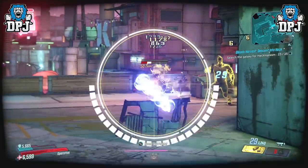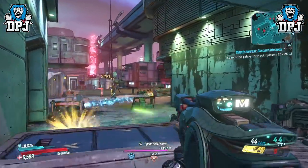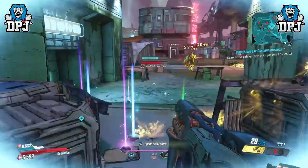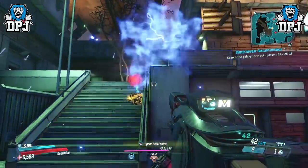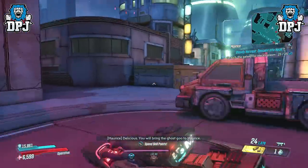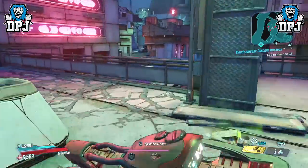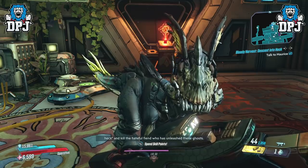Hectorplasms eventually become a pain to get, especially if you're running back and forward between planets killing enemies trying to get them. This can take ages, and I know this because this is exactly what I was doing. We want to get to Captain Haunt, we want to farm, we want to try and get the new legendaries. But every single instance you fight him, because you can't farm him, you have to farm another 25 Hectorplasms to get back to Heck — which is just a nightmare.